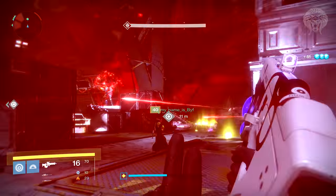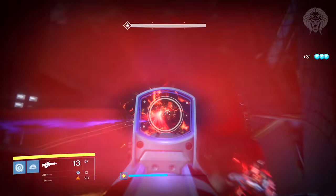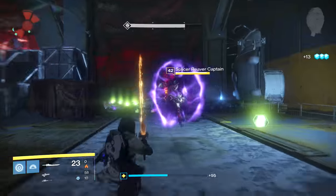Then you repeat it - kill more ads, another set of three orbs will drop. Lob them at him and you'll take off another third of his shield. Again, a monitor is going to light up, which you all need to call out and then shoot.